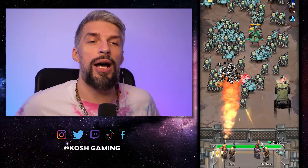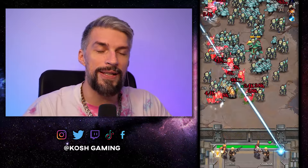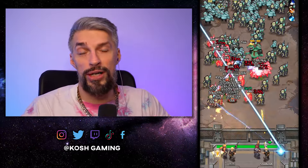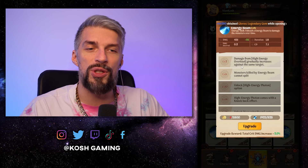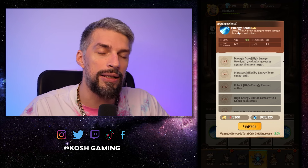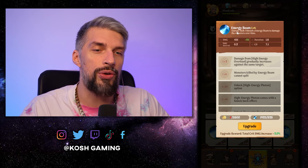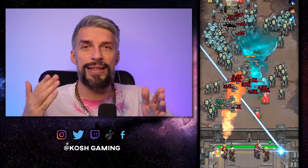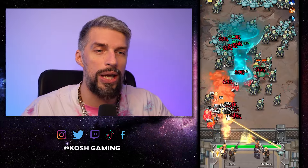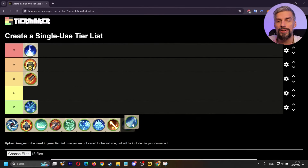Next one is Energy Beam. I'm really on the edge with this one. When I just got it for the first time at the early game, when you don't have all the skills available, Energy Beam is really powerful — one of the top damaging spells by default without any upgrades. But once you start getting other things, it kind of falls off. So right now I barely ever take it. In order for it to be efficient, you need multiple upgrades. And even then, it won't be that reliable because it shoots only in a straight line.